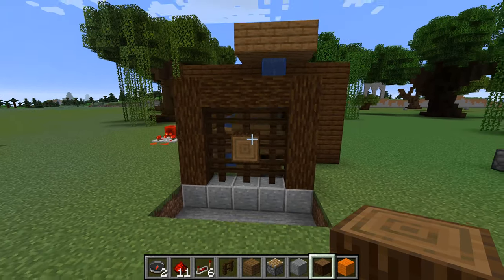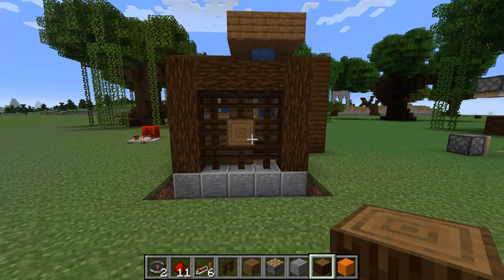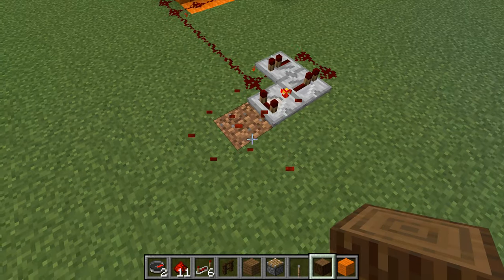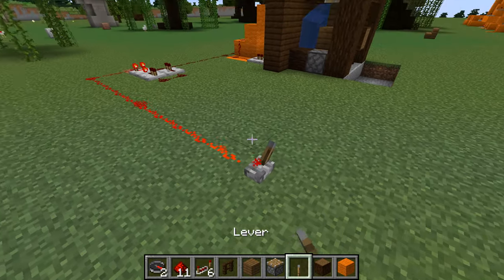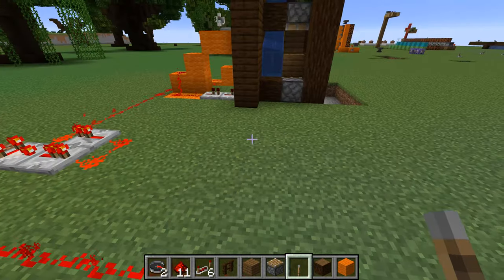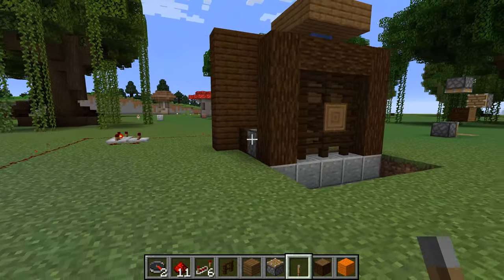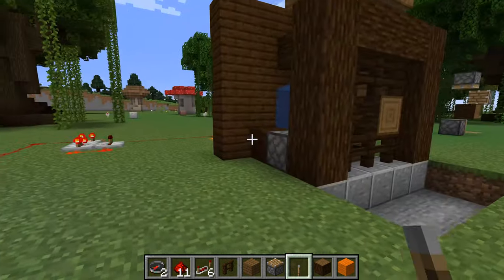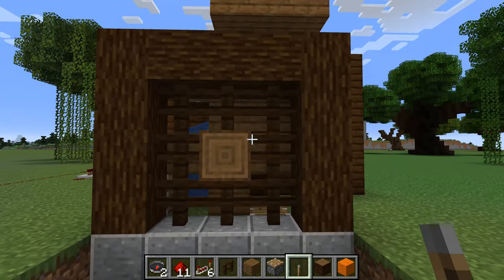Just one more thing — maybe you don't want this watermill running 24/7, so it would be great to have some sort of a lever. Let's put one down. Instead of the redstone block here, you could also have a line going in. You just have to be careful that this line is not longer than 16 blocks, or you have to put down another repeater. You can see, if you have this lever on, it's activated. If you deactivate it, it stops at one point — and this should be the default position. If you activate it again, it should start running, and whenever you deactivate it, it should end up in the same default position.